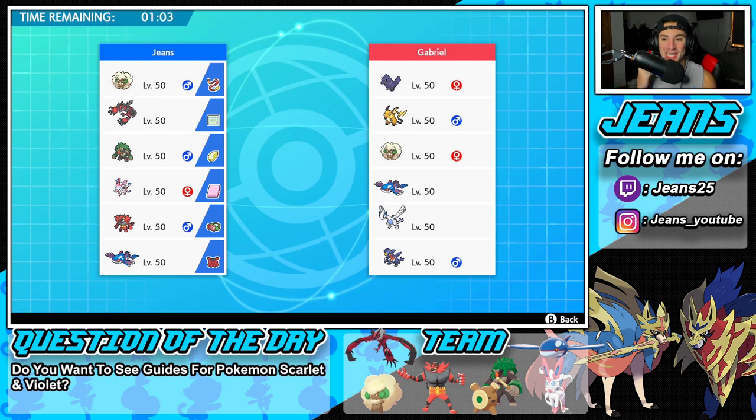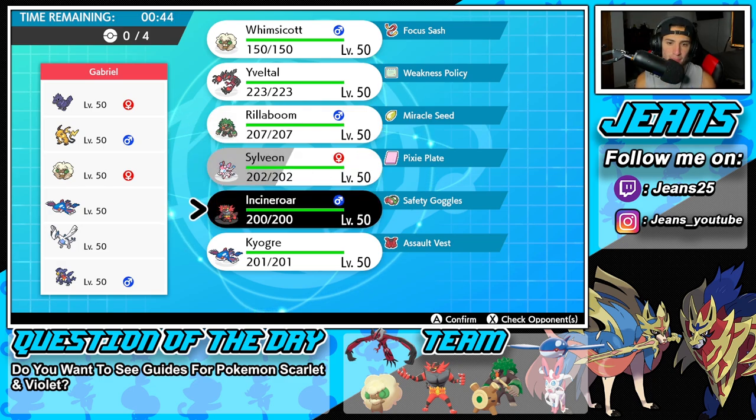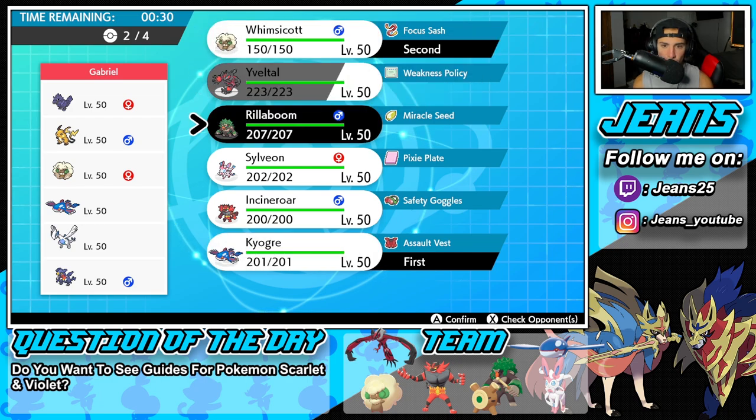We're hopping into our second battle, looking for a second win. We're going up against some cool teams today. This guy is rocking a Lugia and Kyogre team with Garchomp and Corviknight. He also has Raichu and Whimsicott in the back end. I definitely got to bring Rillaboom again — anytime I see Kyogre, Rillaboom has to come out here. I could definitely see him leading the Raichu or the Whimsicott alongside maybe Lugia. So let's go Whimsicott and Kyogre lead, bring my Rillaboom in the back end.